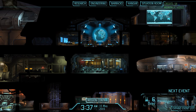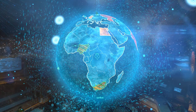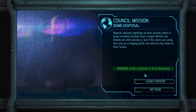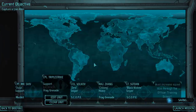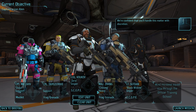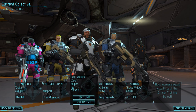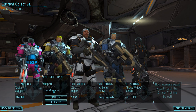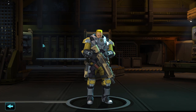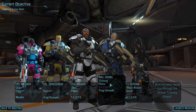Welcome back to XCOM Enemy Unknown. This time we're doing a bomb disposal mission. We got some scientists, panic reduction, and some money out of the last mission. My sniper SGT-10 is now Black Widow. I don't think I need any changes here because I still want to level up Triple Strike, so he's still working on his abilities. Two medics would be nice to have.